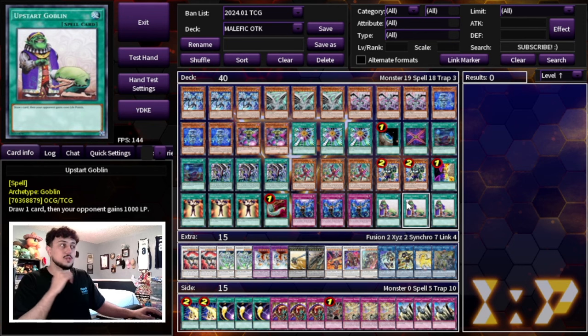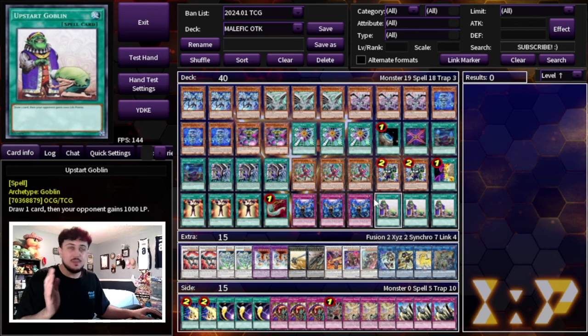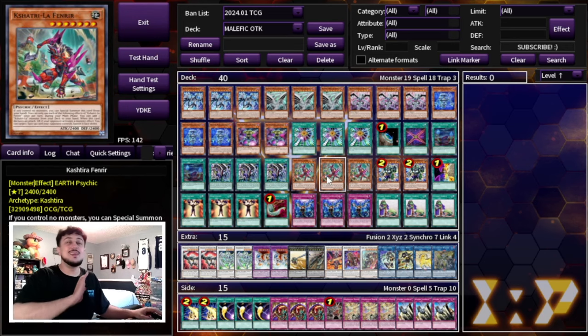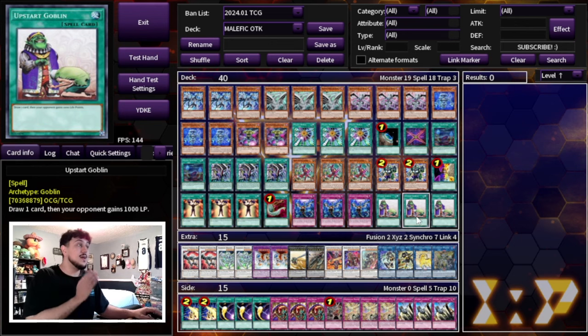Lastly, three Upstart Goblin for a 37-card deck. You might wonder — giving your opponent life points in a deck that wants to OTK? It's no problem. You're playing 4000-attack sticks and 2500-attack sticks, easily doing 10k, 12k, 13k damage. Even if you use two Upstart Goblins in a duel, you'll be able to OTK your opponent no problem. That's it for the main deck — 40 cards, very consistent.